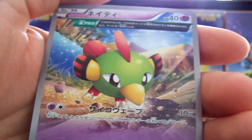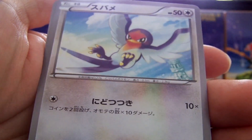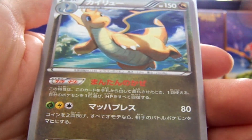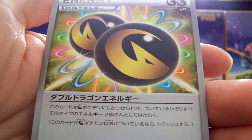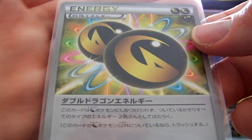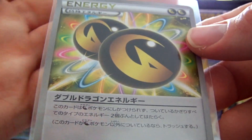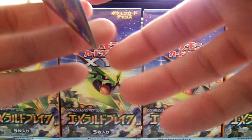We have a Natu, an Ancient Trait Dustox — that's cool. A Tailow, Dragonite, and a Dragon Energy — which is another sweet pull. This provides two of any energy when attached to a Dragon Pokemon. I think it can count as two different energy types, but I'm not 100% positive.